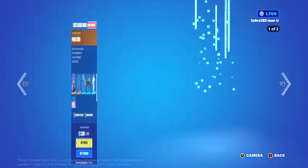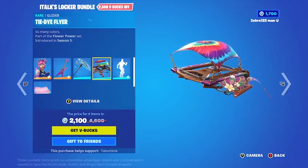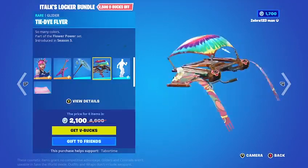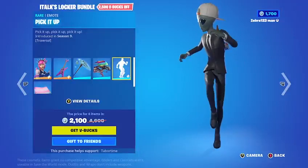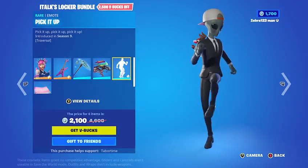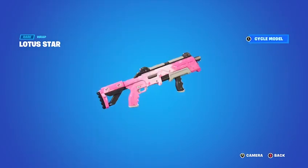It's a pretty cool pickaxe. The glider is the Tie-Dye Flyer — I actually used to have this on my old account but I don't anymore. It's a pretty cool glider. The emote is Pick It Up, which I like a lot. And the wrap is the Lotus Star — a pretty cool wrap. You can buy everything separately if you want.